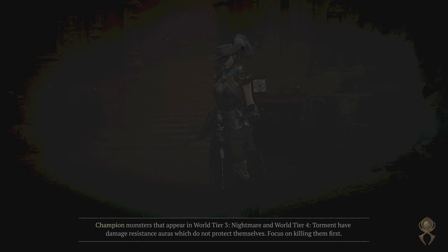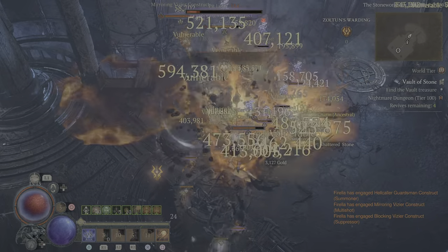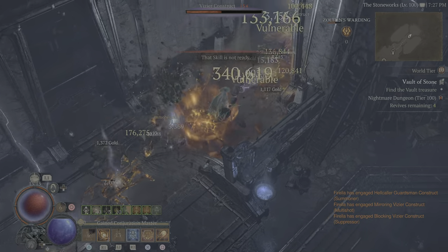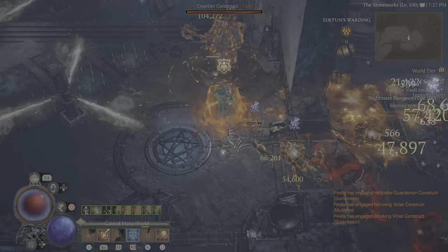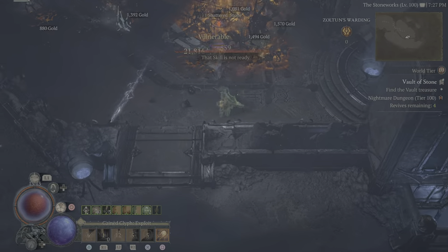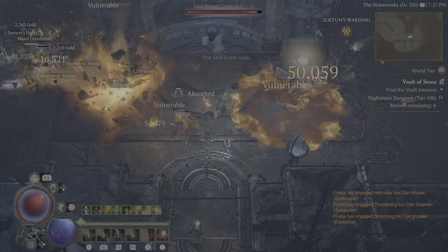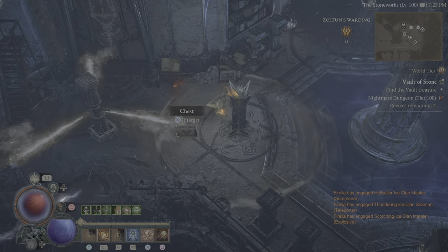You'll notice when we go through the Paragon board that I don't have everything at 21 yet — I've got most of them but not everything. So Ice Blades, Lightning Spear, hit it, jump in with the Elites. Throw down your Meteors and you've got barrier because of Protection constantly. This thing just absolutely slaps. It is a brilliant thing to use.